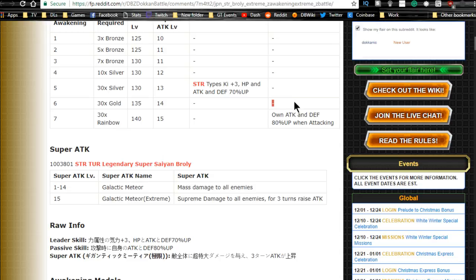For those who have OG Broly but not LR Broly, he's now a viable World Tournament unit with that 80% Attack and Defense buff. His Super Attack between levels 1–14 does mass damage to all enemies — nearly equivalent to extreme damage. At Super Attack level 15 he does supreme damage to all enemies and raises his own attack for three turns. Definitely strong for World Tournament on super attack 15.